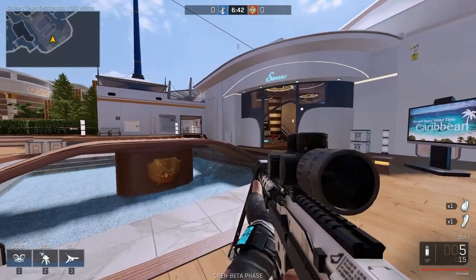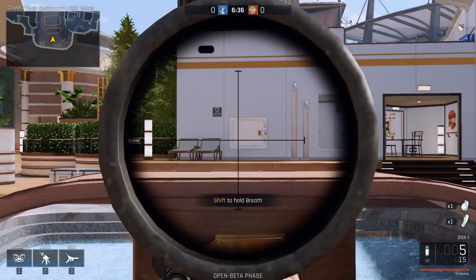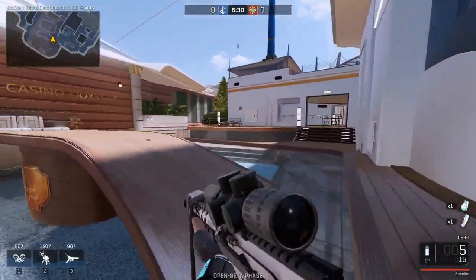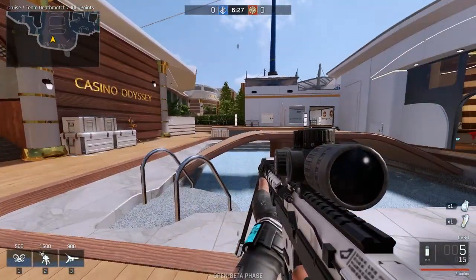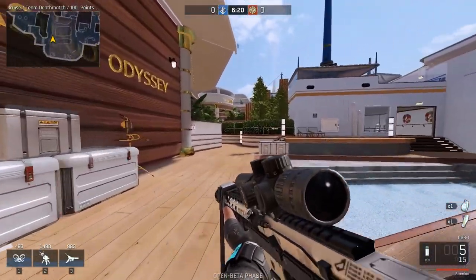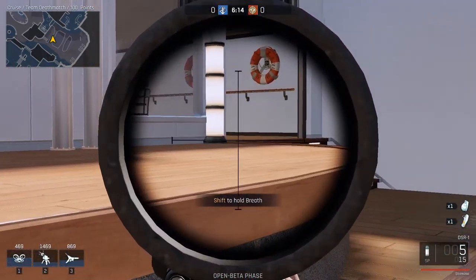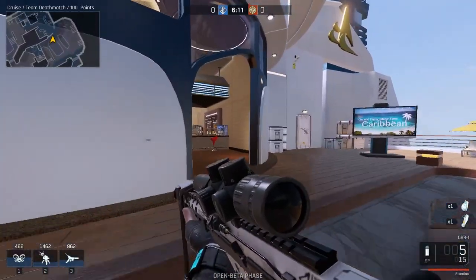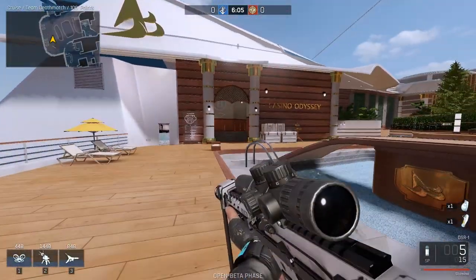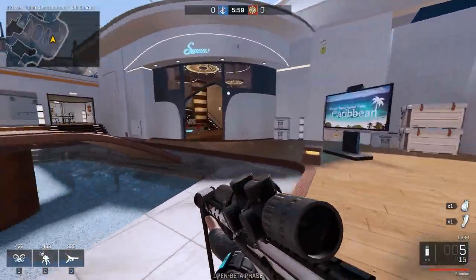When you time it right it's a lot faster — though it has a little delay if you do it too late. Don't hold your breath before you scope in. Let Shift go, then start scoping, and when you start scoping press Shift again. You have to learn the timing yourself. For me it happens automatically: I sprint, let sprint go, scope in, and click Shift again. Sometimes it takes a while before it starts holding breath.